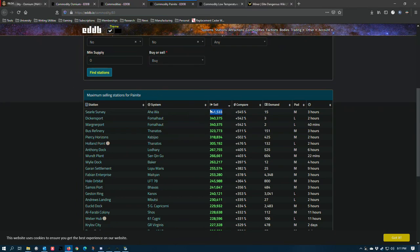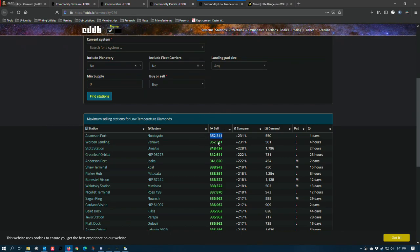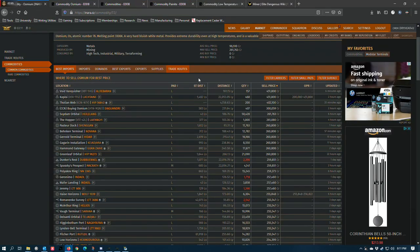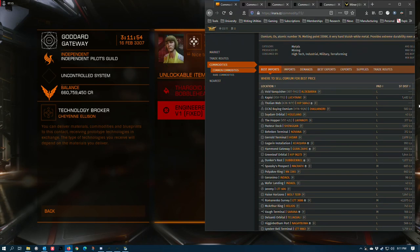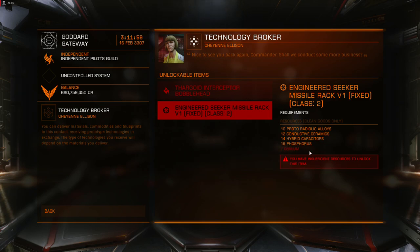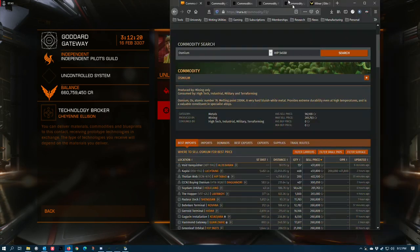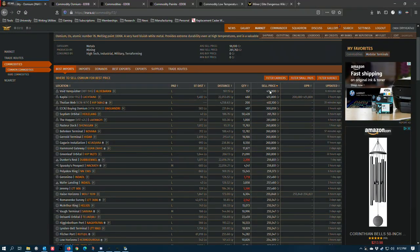The most you can get selling painite to a station in the bubble and the most you can get selling low temperature diamonds are both roughly in the 350s. These fleet carriers are taking osmium at the 450s, making this probably one of the most profitable things to mine right now — not because of the BGS, but because of this commander-driven market. This price is steeply discounted because of the recent community goal completion, so it's going to get more expensive as demand grows.